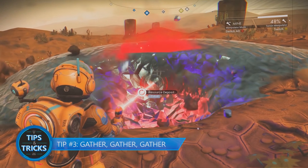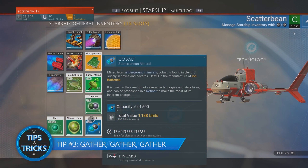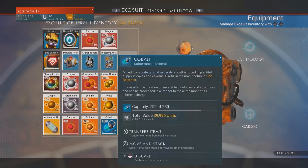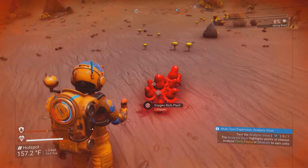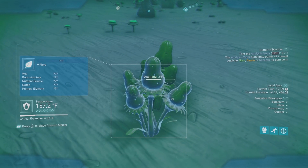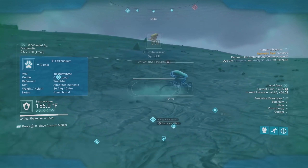Tip number three: gather, gather, and gather some more. You'll be gathering resources constantly, which means you'll also be doing a lot of inventory management. You can buy inventory slots, but fixing broken structures and equipment found on planets can reward you with a slot as well. As you explore, don't forget to identify things — each new discovery will earn you units. Plants will earn you a couple hundred, but animals will earn you a lot more.